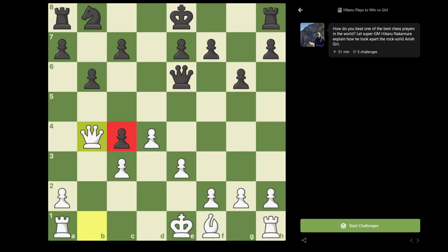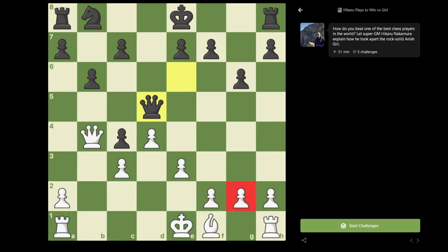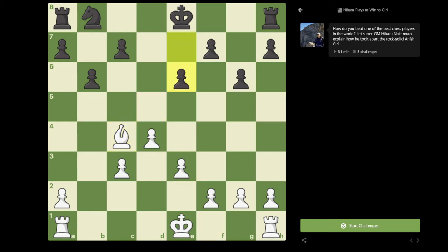I played queen to b4, attacking the pawn twice. It's important that I get rid of this pawn as soon as possible, because if black finishes development and keeps the pawn on c4, then black is doing very well — simply because I have a light-square bishop and even though black has no dark-square bishop, black's king will be completely safe on the kingside. So I played queen to b4, Anish played queen to d5 — a move to force me to take on c4 with the queen as opposed to the bishop, because again g2 will be hanging. So queen takes c4, bishop takes c4, e6.